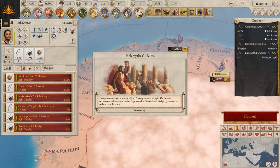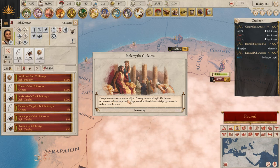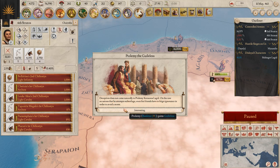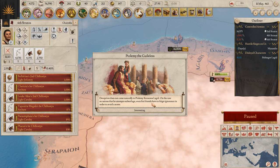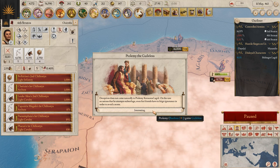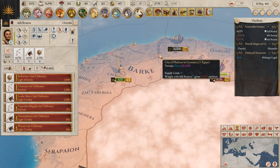Ptolemy the Guileless — succession does not come naturally to Ptolemy Karenos Lagid. On the rare occasion that he attempts subterfuge, even his friends have to feign ignorance in order to avoid a scene. He gains the trait 'Guileless.' We'll start rebuilding towards the coast.